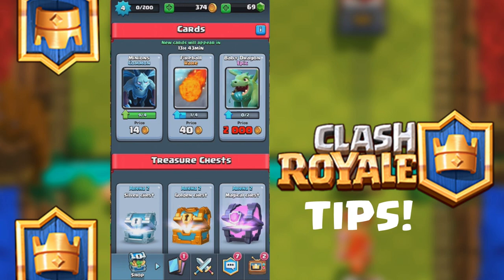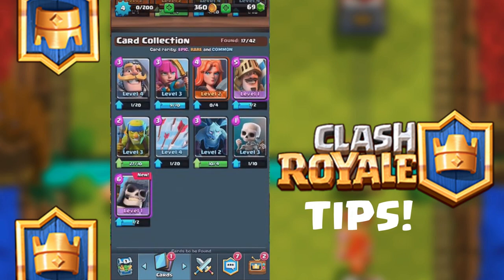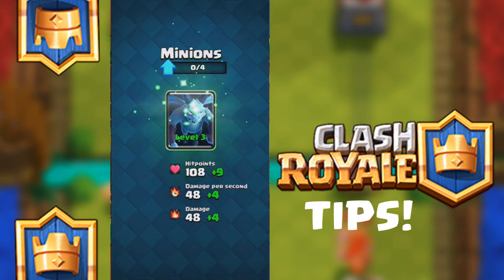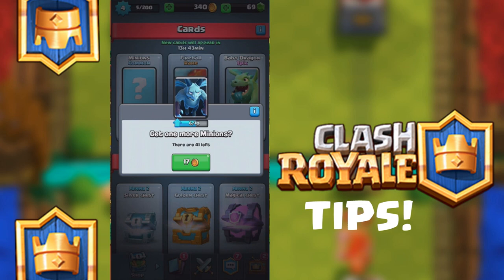Let's say we want a minion, just for example. I could go like this and buy a minion — now I have ten minion cards. I could go into my minion and upgrade him. We upgraded him. I have 6 out of 10 cards now, so I could keep buying them and keep upgrading them.